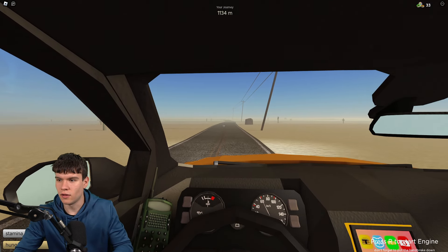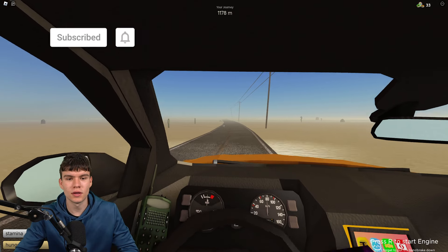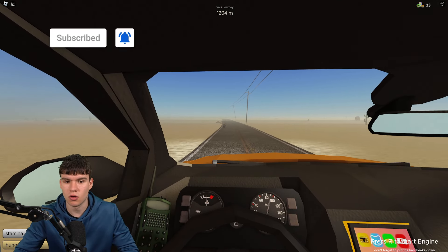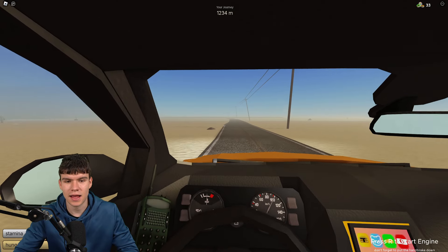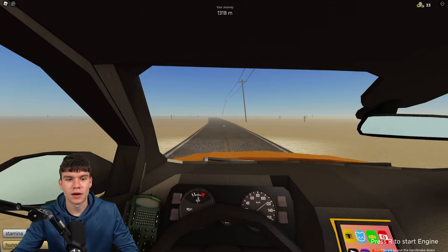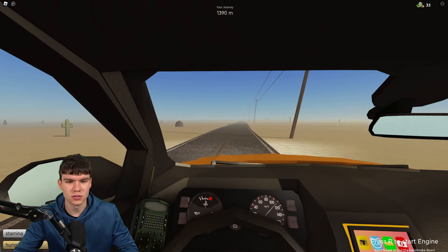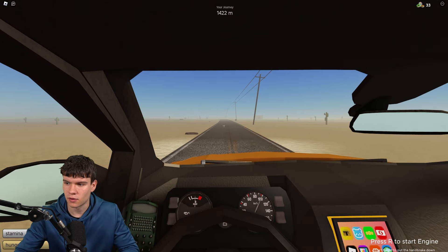What else can you sell for a lot? Well, the keyboard. The keyboard is worth 11 bottle caps, which is a lot. This can spawn in any building apart from the starter house. So if you see a keyboard, make sure you do pick it up and sell it, because the keyboard is worth a lot.